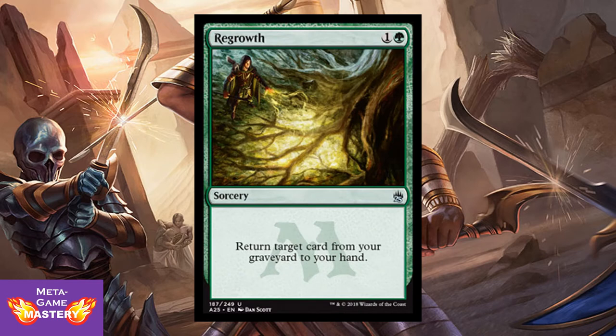Here we have Regrowth. It's 2 CMC, 1 colorless and green sorcery — return target card from your graveyard to your hand. Not as abusable as Eternal Witness, but that 1 fewer CMC makes it extremely viable to get that card back and still cast it the same turn — a huge tempo advantage. There's a reason this card saw play in Type 1 (now Vintage) and Legacy for years. This is a very good card. Try it, I guarantee you'll like it.